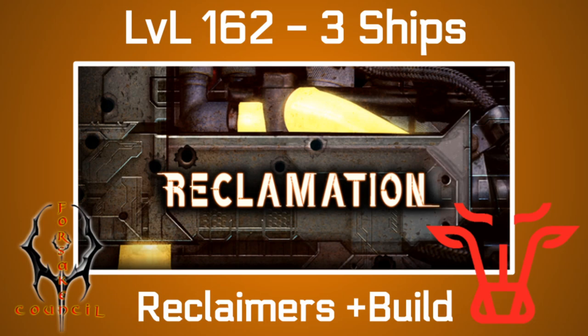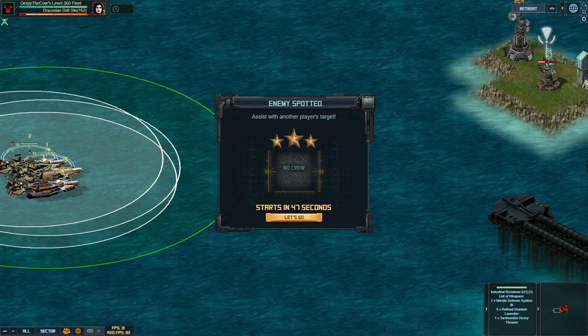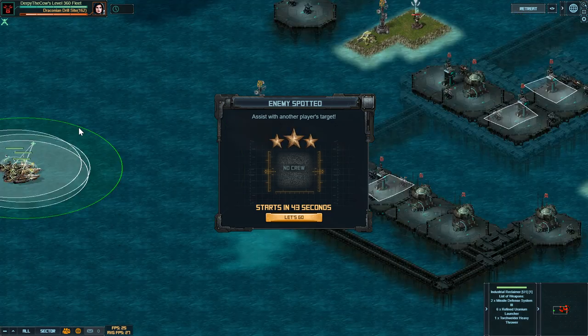I hope your raid's going well. Today I'm going to show you how to do the level 162 target in the Reclamation Raid with only 3 ships. They are upgraded a little bit because I didn't build the last 2, so I could spend a little bit more time upgrading the ones that I did have. Let's go ahead and get started.